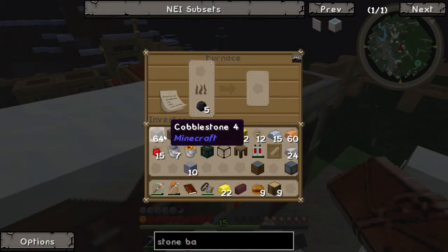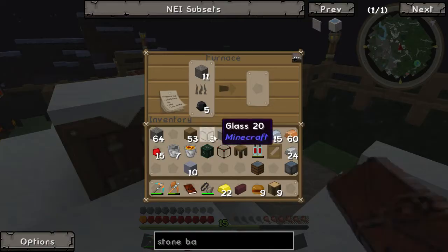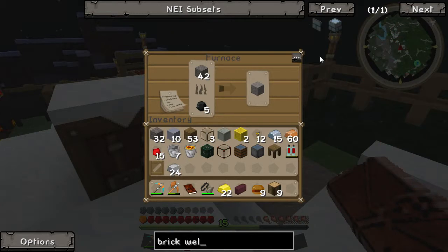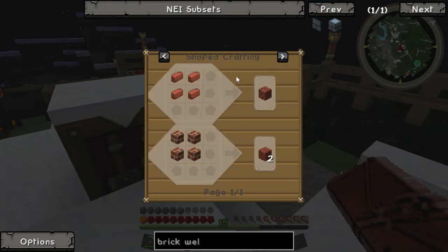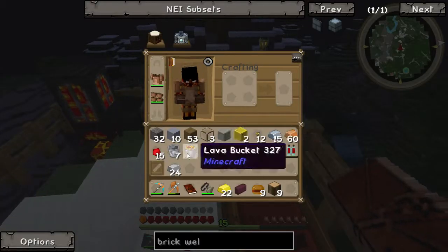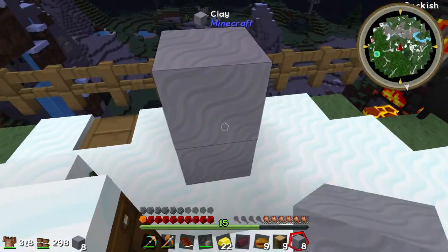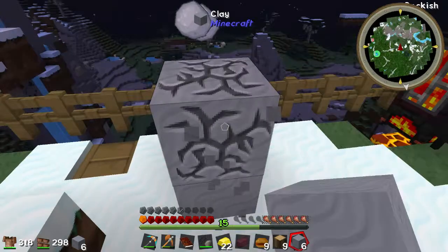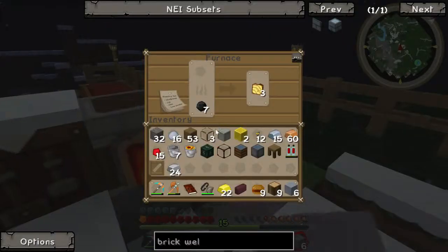We'll put some stone in there — we'll put 64 in, we'll put 11 in. What was the other thing we needed? Stone barrel, brick well — we're going to have to smite up some more stuff for that. Brick well requires actual bricks. How do you make bricks? Smite in clay. We have to actually break the clay — one, two, three, four. I believe that's how many clay we're going to need. If we get four out of each time, that should be everything we need.